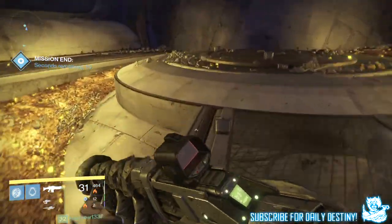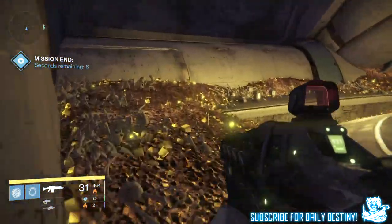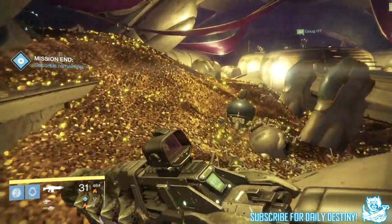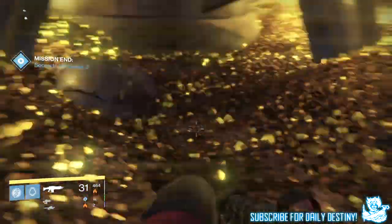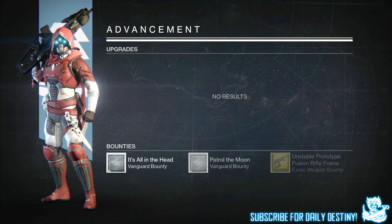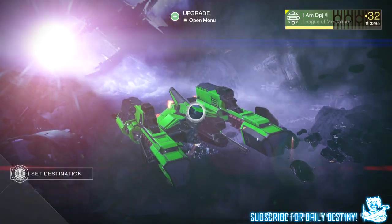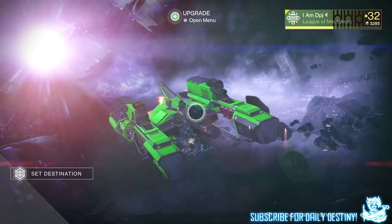This main chest — I do believe once per week per character, no matter what level you run it on, is a guaranteed exotic drop. Don't quote me on that, but that is what I think is the case. Now taking a further look into my loot drops, the Hard Light is the newer version being a 365 attack when fully maxed out.